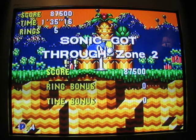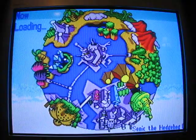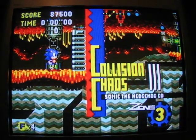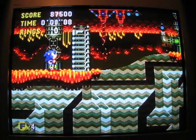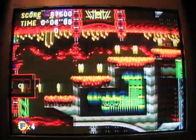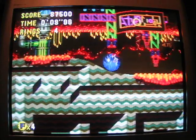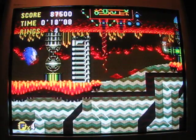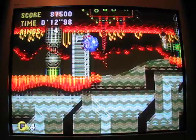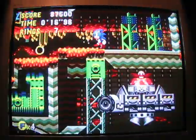I'd like to explain some stuff in the next act, just because they're a little different from other Sonic games. First off, there are two spin dashes in this game. There's one where you hold up and then press the A button to charge it up. Then there's another one where you hold down and do a spin dash like normal. The first one charges up quicker; the second one takes longer, but you're safer because you're spinning.